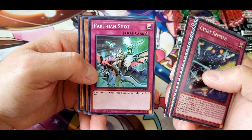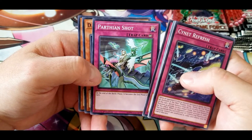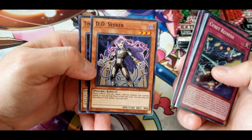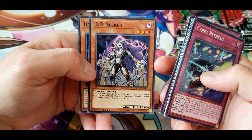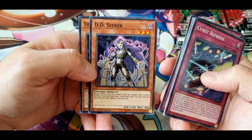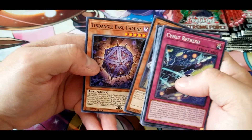Parthian Shot: at the end of the battle phase, it becomes the end phase of this turn — fair enough. DD Seeker: you can target one face-up monster you control and banish it until the end phase of the next turn. You can only use this effect once per turn. And another Base Gardna.